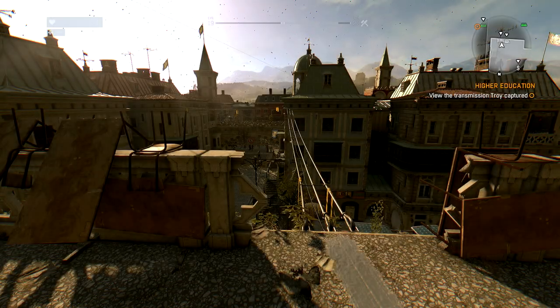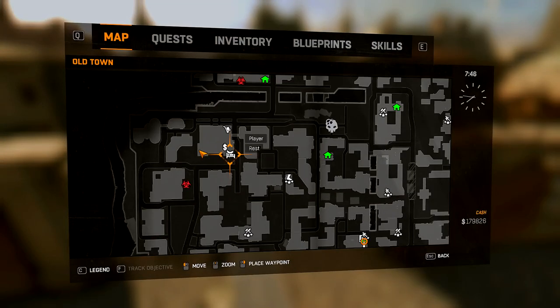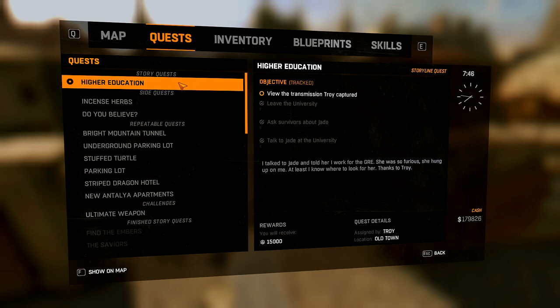Hey everybody, welcome back — Dying Light once again. I love this game, you guys love this game. Here's what we're going to do: we're going to continue and push forward on another story quest, because I don't really have any good side quests pending. There's a night one we could do pretty soon, but we'll push forward on the story first.